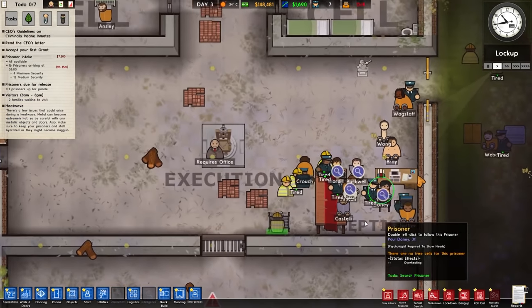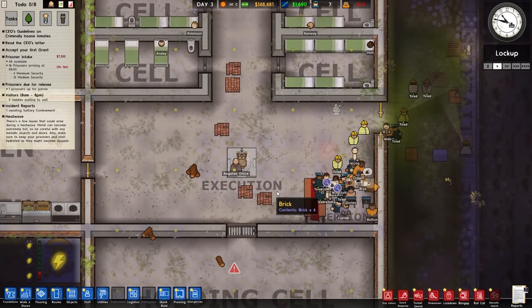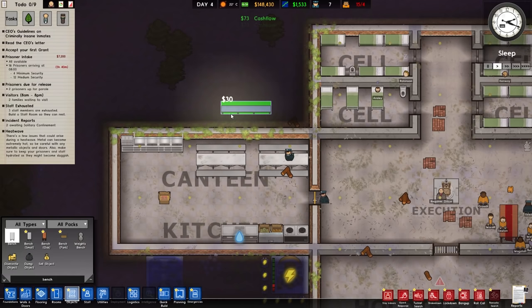It's also worth noting that the execution room is more of an open plan in this prison, and you see it just as you walk in. The warden's just waiting there like 'any takers? Anyone want to just hop on? It's free.'